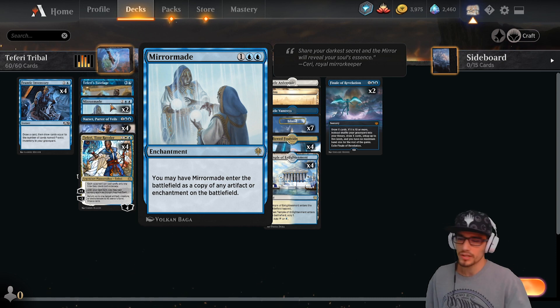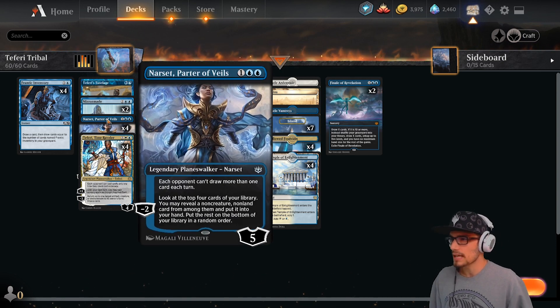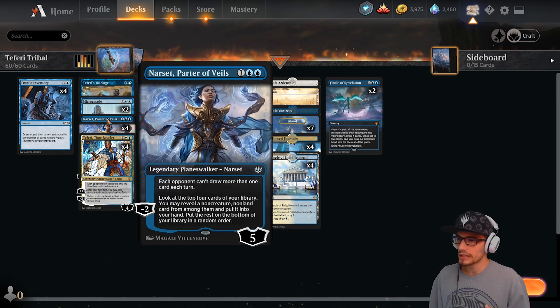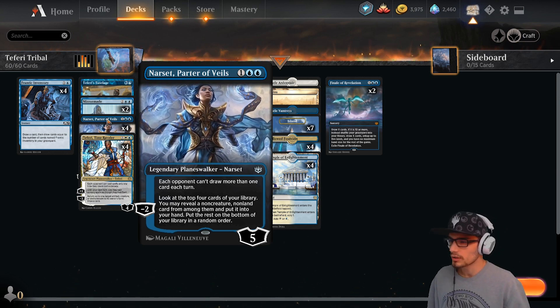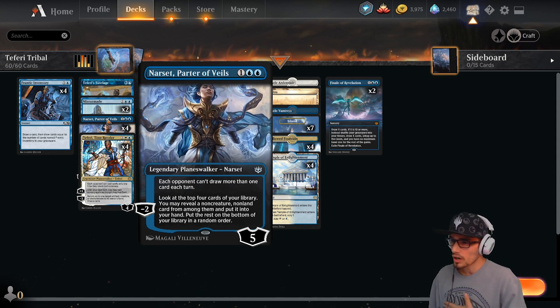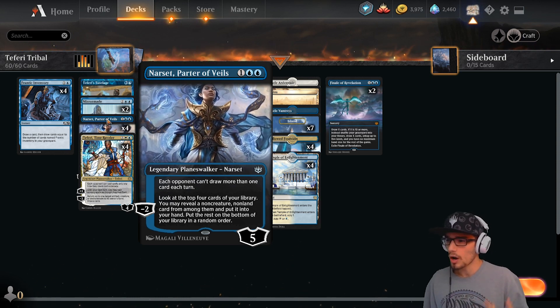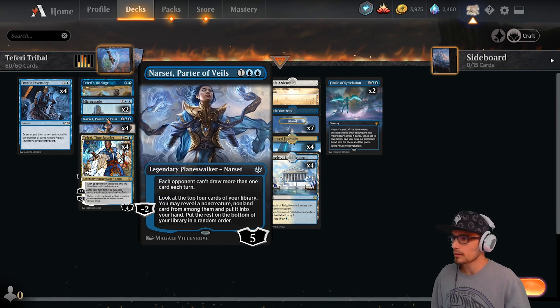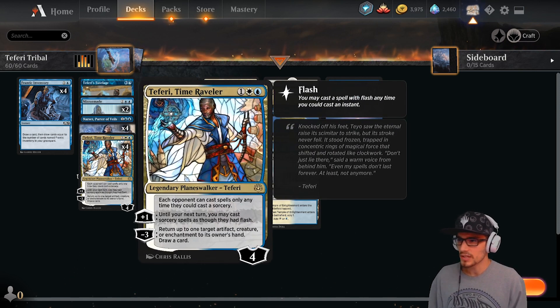Four copies of Narset, Parter of Veils — legendary planeswalker coming in with five loyalty. Static ability: each opponent can't draw more than one card each turn. Minus two: you may look at the top four cards of your library, reveal a non-creature, non-land card from among them, put it into your hand, and the rest on the bottom in a random order.